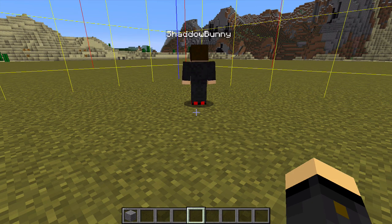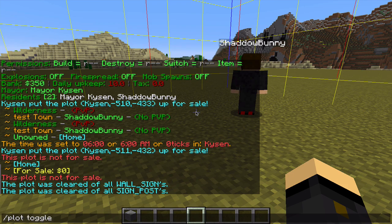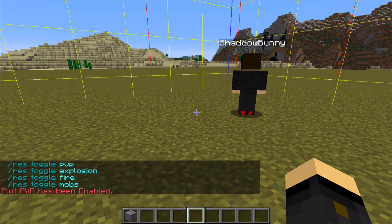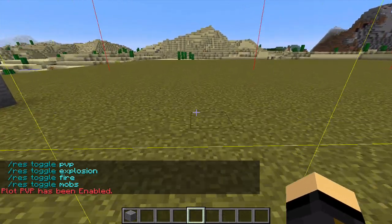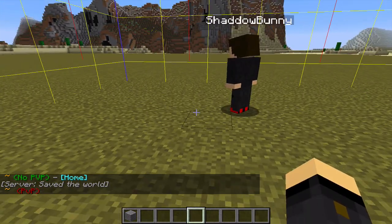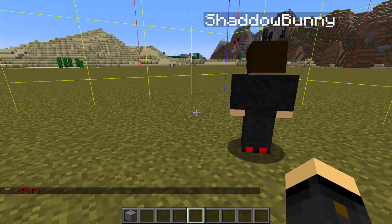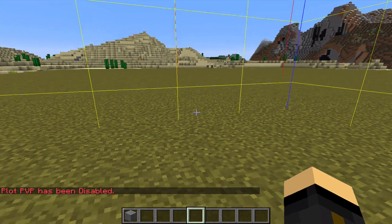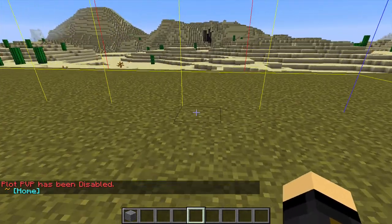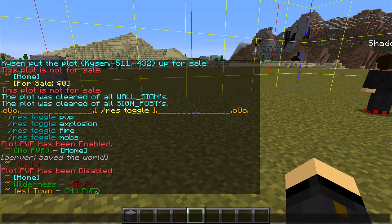A few other useful commands: you can toggle settings for individual plots rather than the whole town. Do slash plot toggle pvp, and PVP is enabled on that specific plot. So if I run into the home plot there's no PVP, but if I run into the toggled plot, PVP is allowed — great for little battle arenas or specific areas. If you want to change it back, type the same command again and PVP has been disabled. You can toggle it on for a certain period of time and then switch it off again.